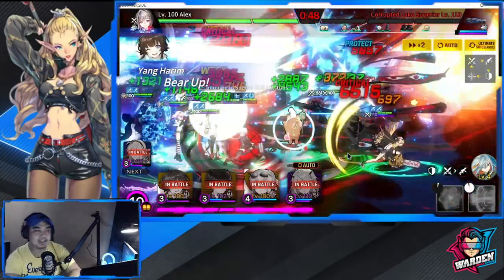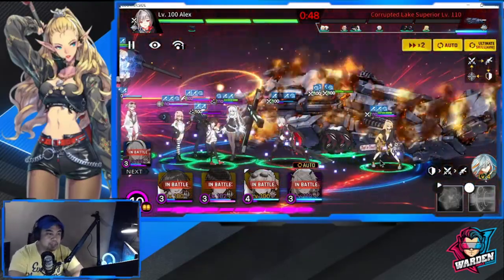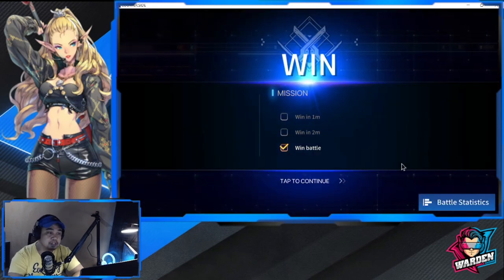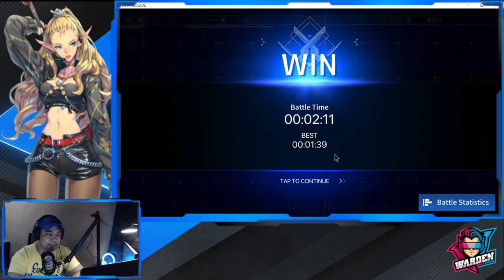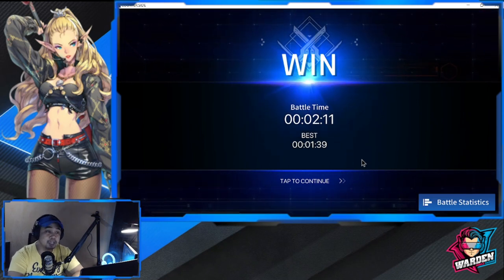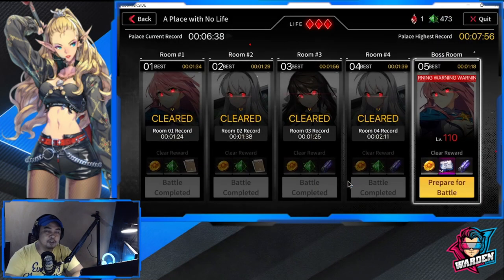We're near the end — that is a win. That was actually a long push. Room number four is clearly harder than the previous ones. My best time previously was 1:39; I'm down to about 1:12 this run. It's okay as long as we clear. Next is the last boss room — room number five.